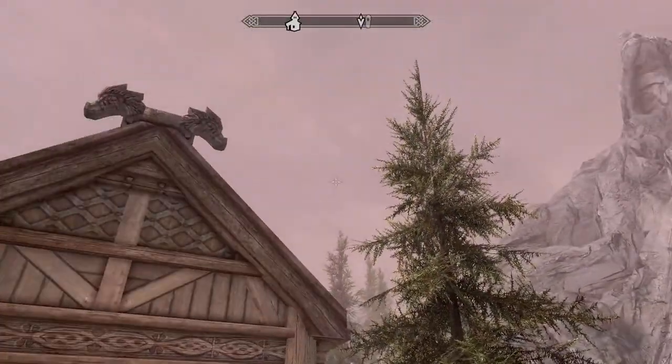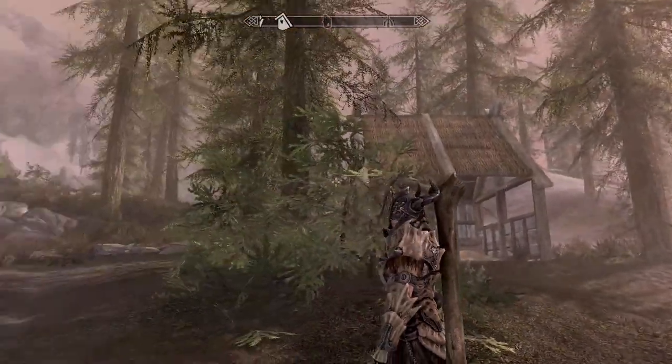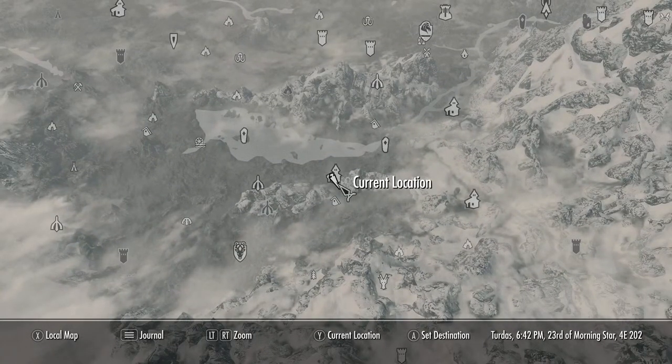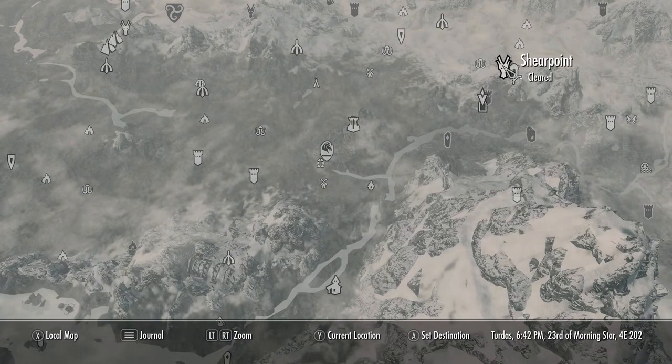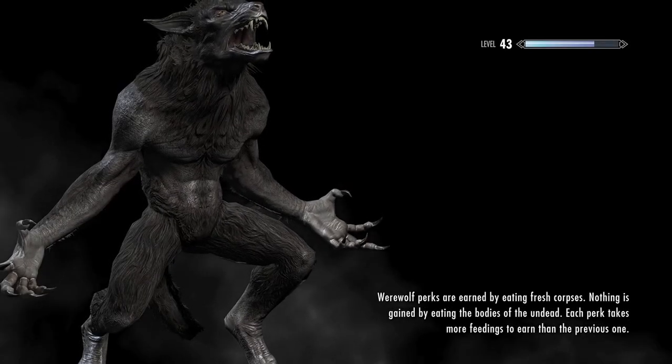The sky is very red right now — or pink. I don't like it. It's like the mist of blood in the air. All right, so we've gotta go to Fel Glow Keep. If I fast travel here, I bet there will be a dragon. Maybe not.